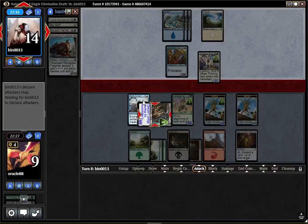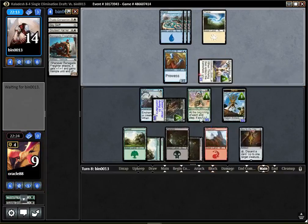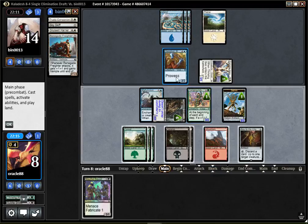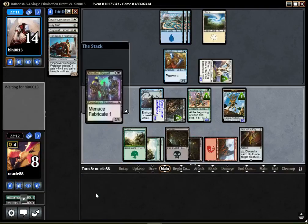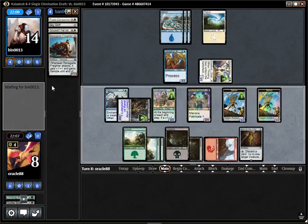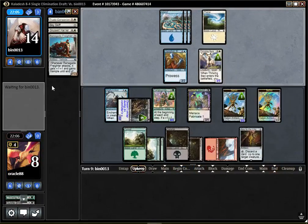I could really see my opponent having Revoke Privileges. I'm chomping here — I don't want to double block because I want that to grow bigger, and I don't want to take 3. Looks like they don't have it though. I don't think we want to attack when they could have an instant and eat the Fairground Trumpeteer. So we'll drop a squad, make it a 4-2 — or I guess a 3-1. I need some chump blockers this game because I cannot afford to take any damage. Let the Trumpeteer grow bigger.